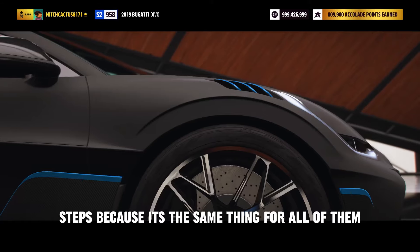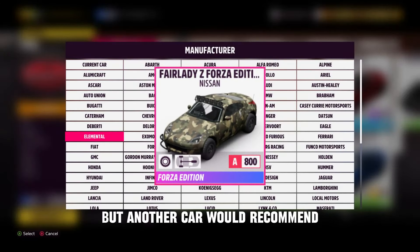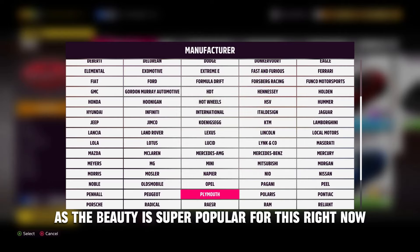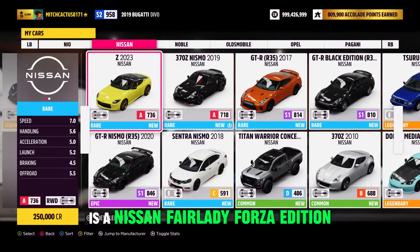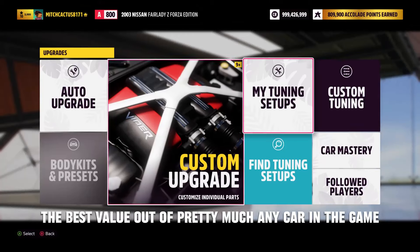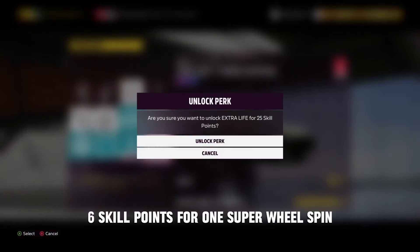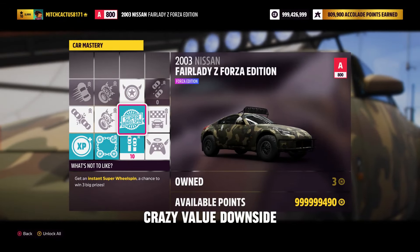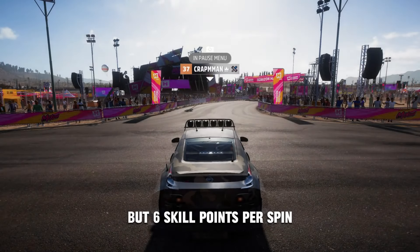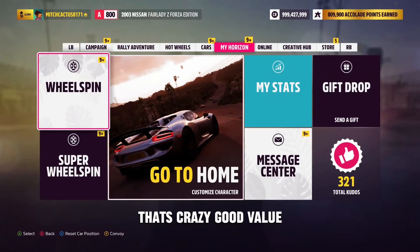Another car I'd recommend if you want to switch it up — since the Bugatti Divo is super popular right now — is the Nissan Fairlady Z 432. It's super easy to get and has very good perks: one super wheel spin and only costs six skill points. That's the best value out of pretty much any car in the game — six skill points for one super wheel spin is crazy value. The downside is you don't get other credit perks or two super wheel spins and a normal spin like with other cars, but six skill points per spin is still great value if you want to save your skill points.